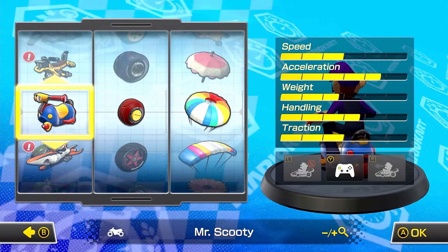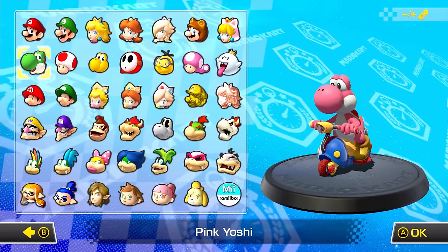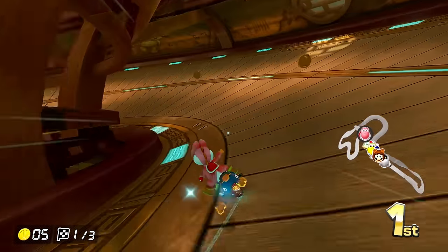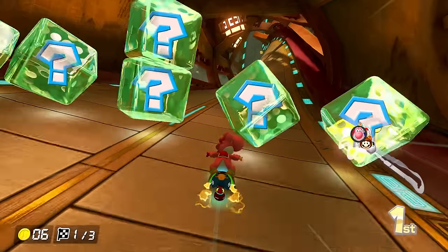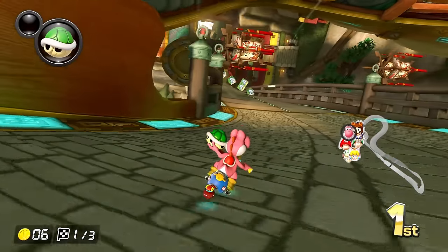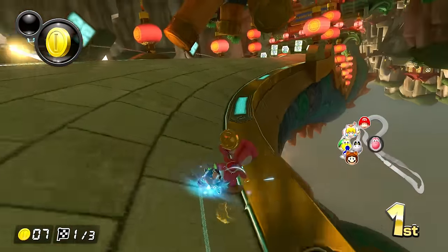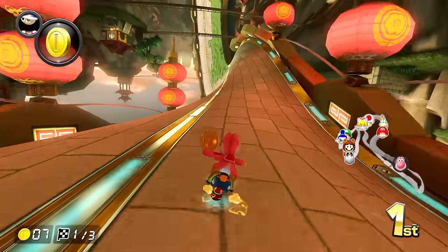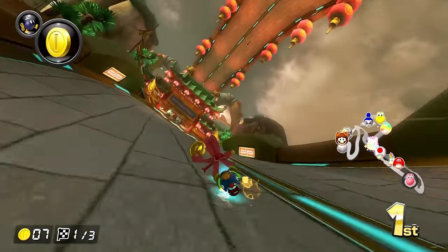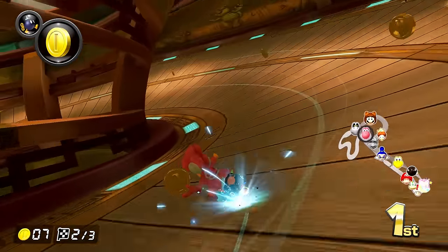For 200cc, if you're not that experienced, I recommend holding off until you've unlocked Biddy Buggy or Mr. Scooty, and then using a lighter character like Yoshi or even one of the baby characters. 200cc is ridiculously fast, and the extra handling of the lighter characters will help you massively in terms of being able to stay on the track. Note that you won't start with Biddy Buggy, Wiggler, or Mr. Scooty — you have to unlock them. The way you unlock new carts, tires, and gliders is by grabbing coins in single player races, battles, time trials, or online. The order is totally random, but once you've collected 3,100 coins you'll have unlocked everything in the game — except for Gold Glider which requires 5,000 coins, but it's not that good anyway.